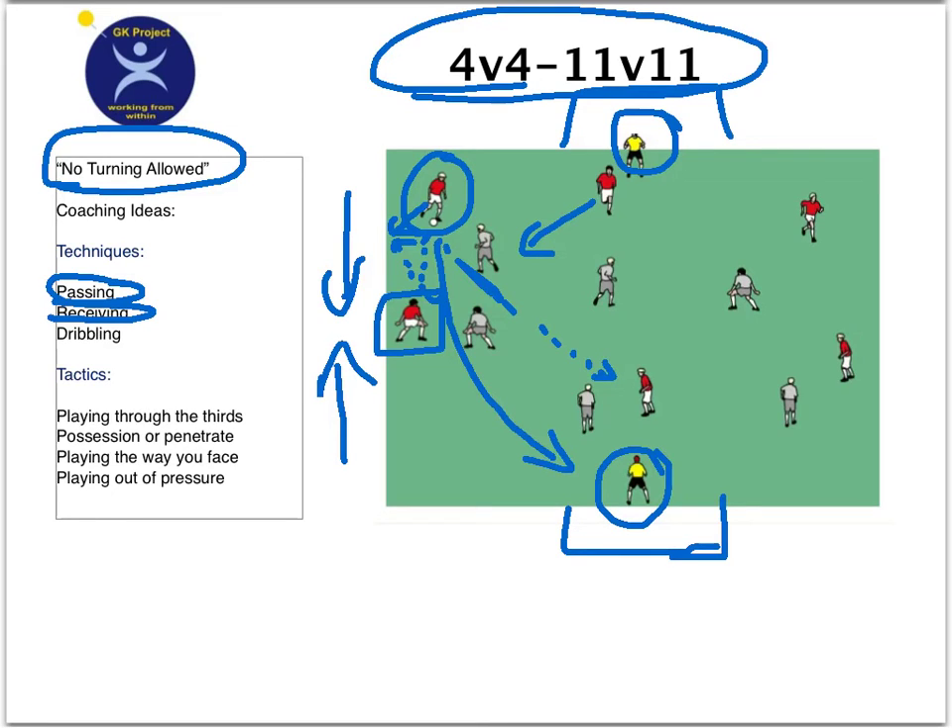An example would be if the player — as I'm going to put a box around this person — has the ball and then the ball is passed to that far foot. Now they can turn and go, because they physically didn't turn their bodies 180 degrees — their bodies are already halfway turned — and that's what we want. So this is a great activity to also work on teaching playing through the thirds, playing the way you face, and playing out of pressure quickly.